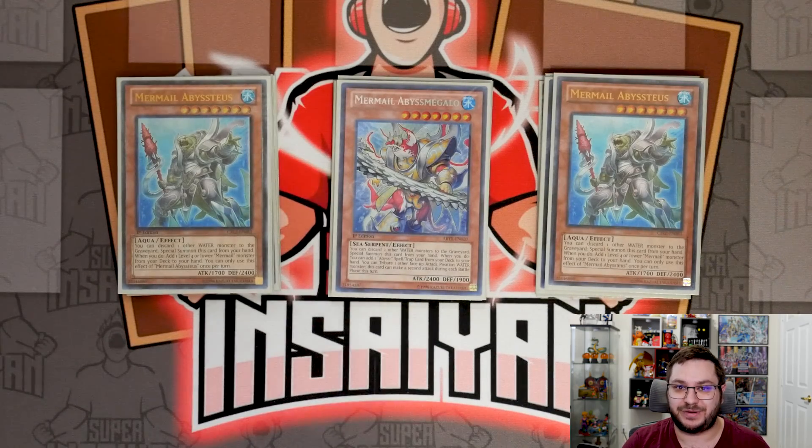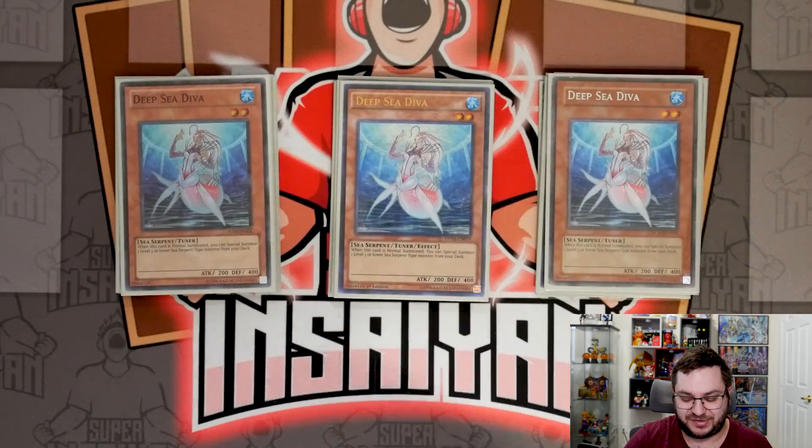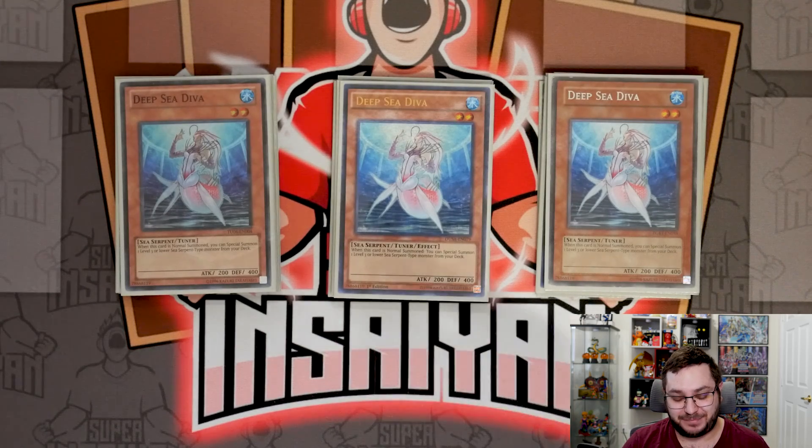Onto the other monsters — we've got three copies of Deep Sea Diva, the absolute best starter in the deck. I realized that because Diva is the best starter, you can do very similar shenanigans to what Sprite does, as you guys saw in the combo tutorials, which is what kind of sparked the idea for this deck. So yeah, definitely need to max out on the Diva.